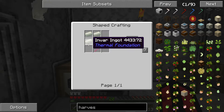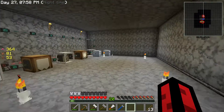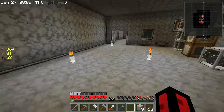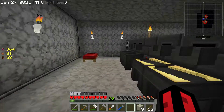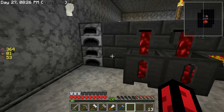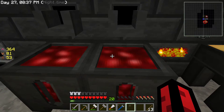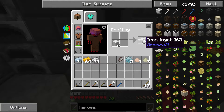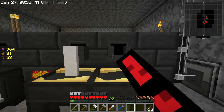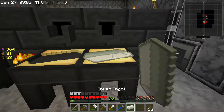I need some invar - do I actually have any? We've got one. Let's go get some nickel - this is so easy. We'll grab some nickel and it's going to make 18 ingots. I'll dump all of that in - I've got a feeling we'll be using invar a lot. Let's get two blocks of iron out, and we've got invar 54 - the smelter is mixing it up with the iron.